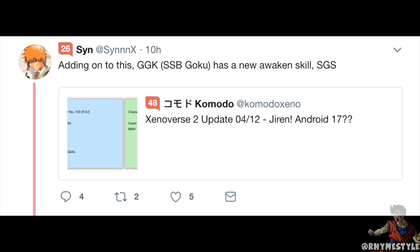As you guys know there's a huge leak that was revealed yesterday by Data Miners in regards to DLC pack 6 which revealed Jiren, potentially Fu which is Towa Mira's son, and a bunch of other content. If you want to see those videos I will link all that in the description below so you guys can catch up, but we have something else — this is a big one.